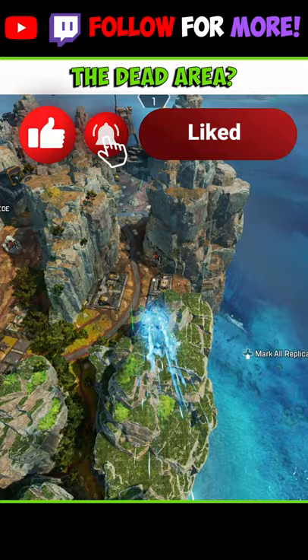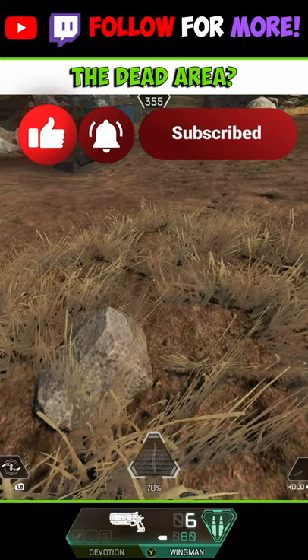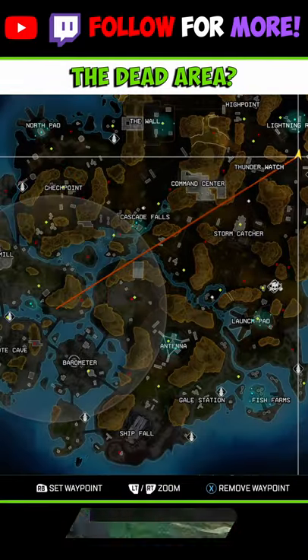The camp east of Stormcatcher is a sleeper pick. These buildings are decently sized, and you can chain gravity cannons to get all the way north to Lightning Rod within seconds.